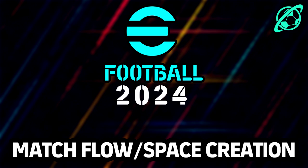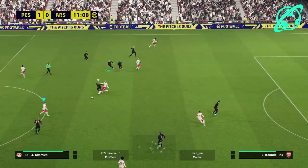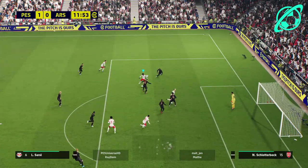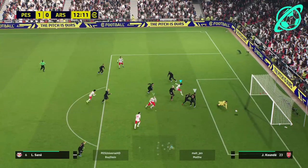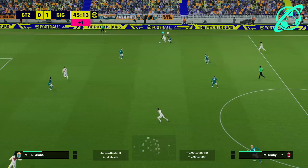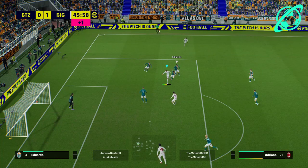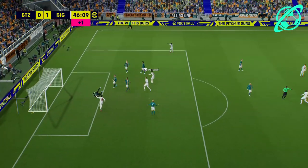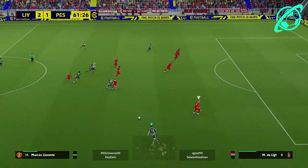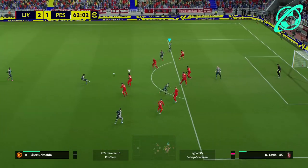That brings us to our last point: match flow and space creation. I've heard people say dribbling is non-existent in this game, but I actually think the dribbling is quite nice with the current patch. You can do some nice moves, but it's very slight touches — the best approach is to stop and then burst past. You don't need massive skills; it's all about little flicks of the right stick and waiting for your opponent to transition in defense.